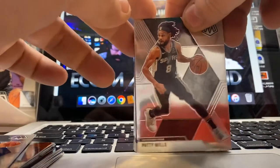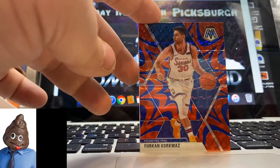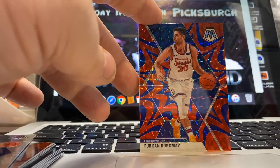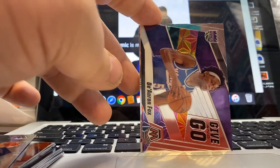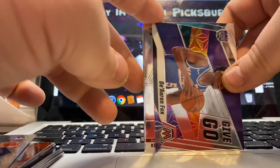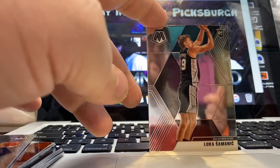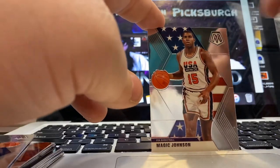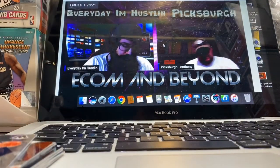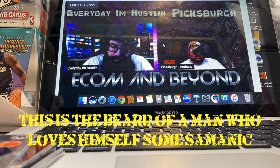Next pack up. We got Patty Mills, Jeff Teague, Alec Burks, Doodoo Brown, Furkan Korkmaz — slash Doodoo Brown for the 76ers. Got a little De'Aaron Fox action. Got a Kendrick Nunn NBA debut. We got a little Luka Doncic — slash Nate's favorite player ever. Then we got Magic Johnson. If you have spare Luka Doncics, send them to Nate — he's going to have the world's largest Doncic collection.